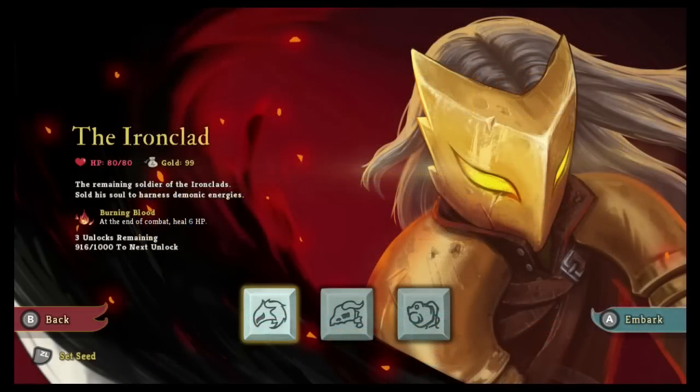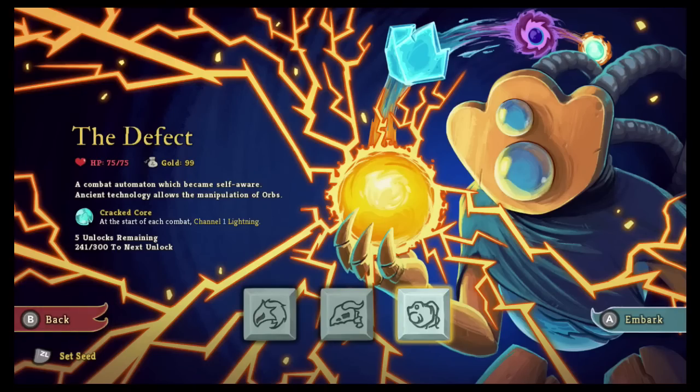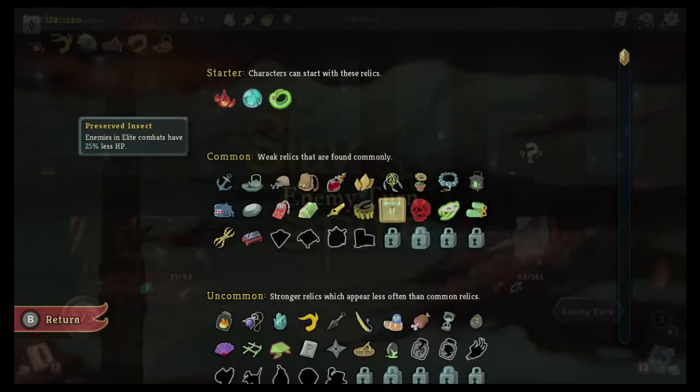To add variety to the roguelike experience, three styles of decks can be unlocked: Ironclad the soldier, Silent the huntress, and Defect the robot. Each has a different focus and strategies that can be employed. Relics and additional cards are randomly assigned, which forces you to adapt and evolve on the go, and that helps prevent replays from feeling stale.